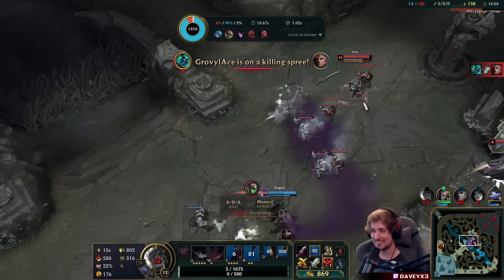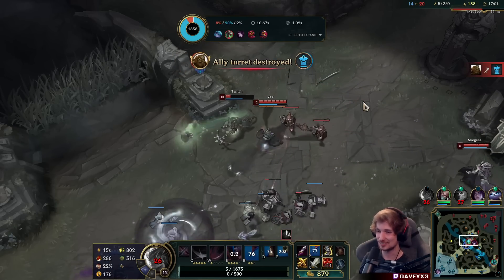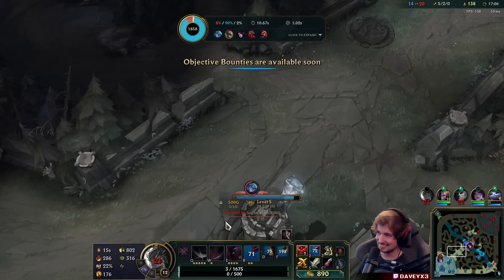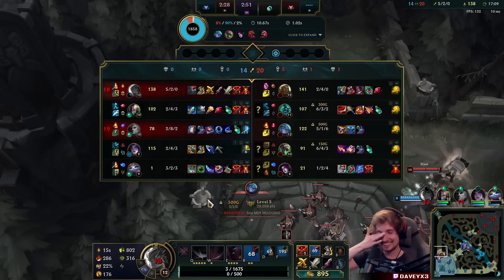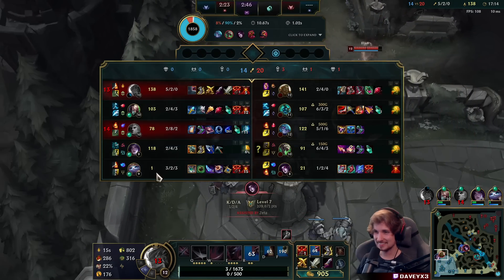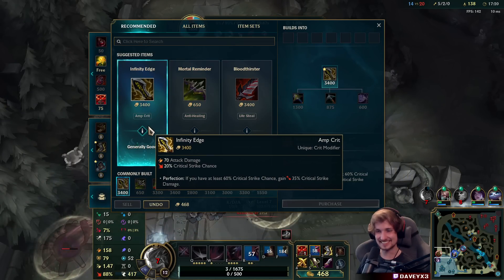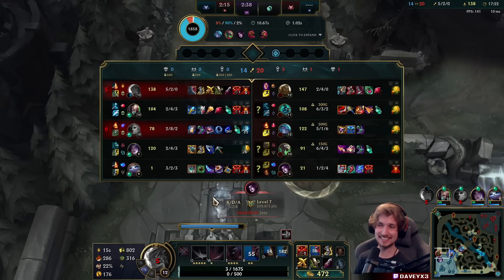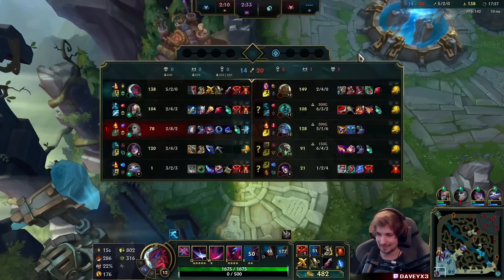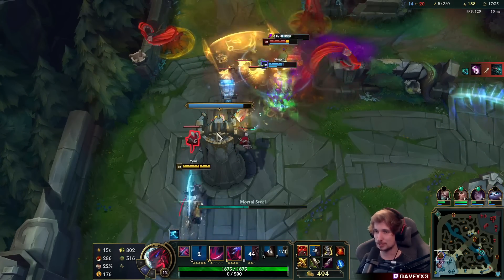I walked directly into like 3 people coming around the corner. This is going to be a hard game — my team is getting absolutely crushed. This might happen more, I'm afraid. But Yone has good carry potential, and we'll see. We've got Yuumi as well, so that makes it easier to carry even harder.